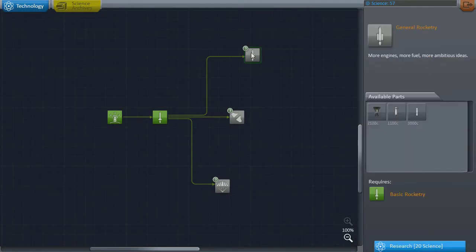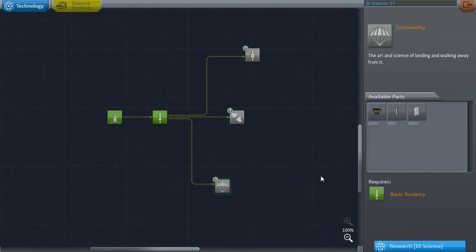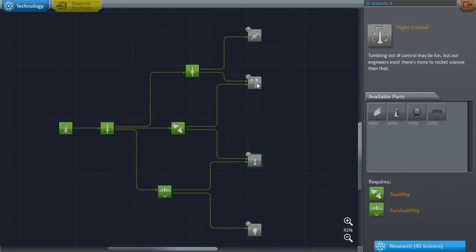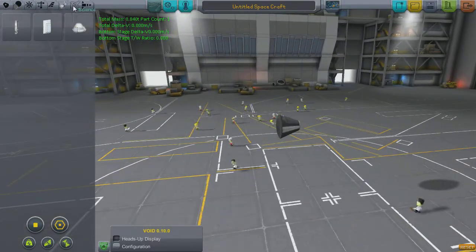We're gonna have a quick look at the tech tree - I'm thinking maybe we want the decouplers or the solid boosters. Solid boosters are what we're after next. Got the science for everything on that first tier. You'll notice we've got electricity at the bottom there, it also comes with Kethane - the Kethane detector, which is one of my mods. I've got the Kerbal Attachment System, Kerbal Alarm Clock, and Kethane installed.